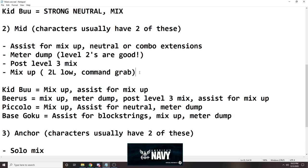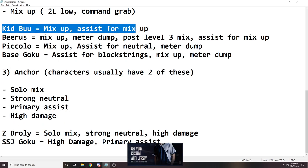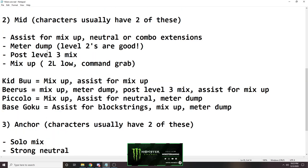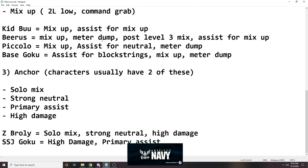The last one is mix-up. Just basic mix-up — have a 2-low so you can enable super dash plus assist high-lows if you hit them and put them in the corner, or have a command grab. You cannot go wrong with a command grab. We all know about Kid Buu — his assist is for mix-up. You put him mid because his assist gives you a guaranteed 50-50. That's why people put Kid Buu mid. He doesn't really excel at the other things, but the assist is the primary thing for Kid Buu, and that's okay.